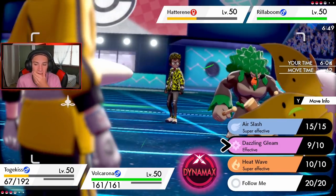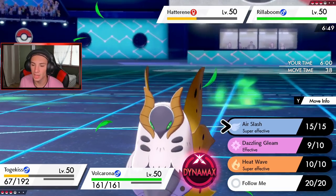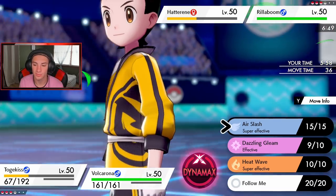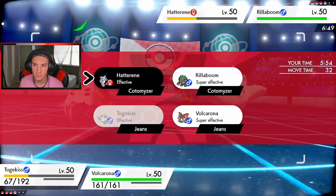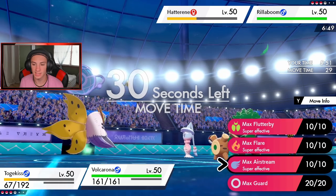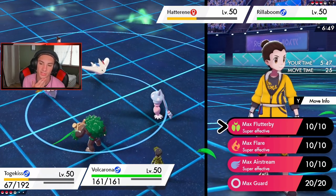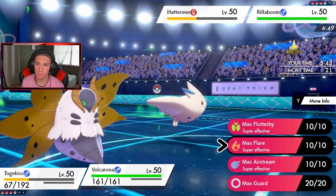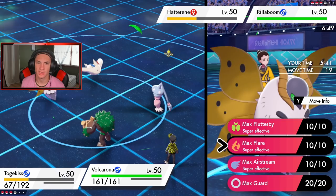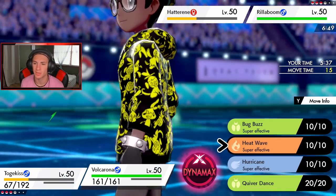We got Rillaboom — he's definitely gonna figure it out, so I should just Dynamax and take out... I'm going to go for an Air Slash, Dynamax, and just go for an Air Stream to get the speed boost. Or should I set Heat to boost special attack? I feel like we already have the speed advantage, so let's set the drought — but then it won't help out when Azumarill comes in.